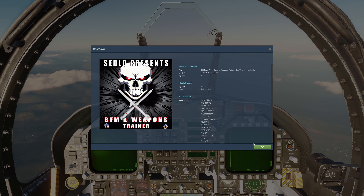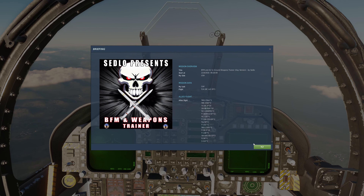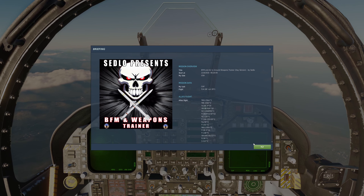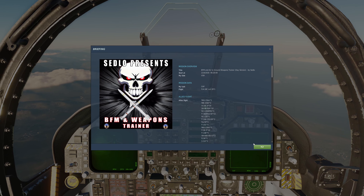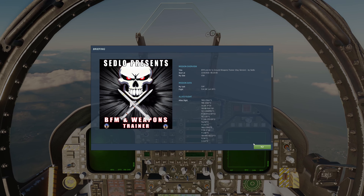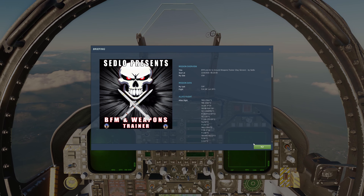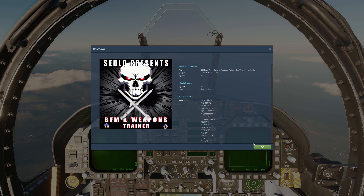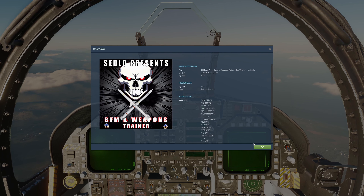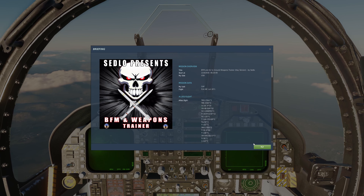Good day, this is Saidlow, and today we are in my BFM and weapons trainer mission again. Today I'd like to try air-to-air refueling in the F-18 with the brand new — well, relatively new — S3 Viking tanker 3D model. Everything else should work the same. Tanking off the S3A is in my opinion the most difficult tanker to tank from; it's much smaller and you have to get in much closer to the aircraft to refuel, which I find challenging.